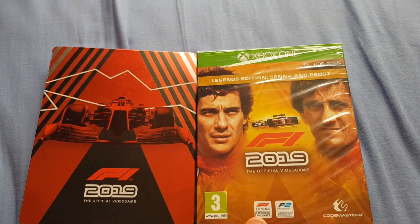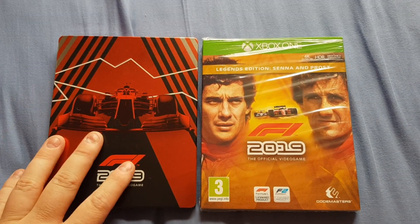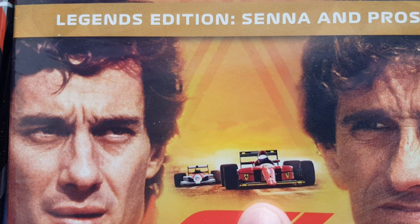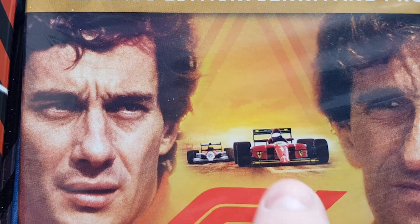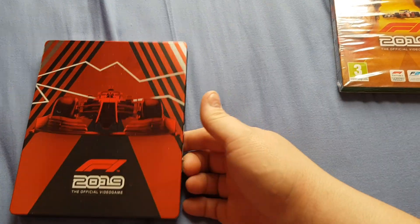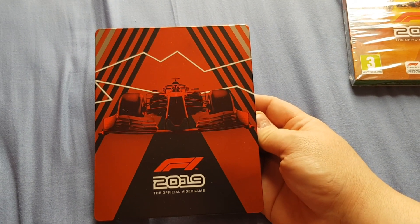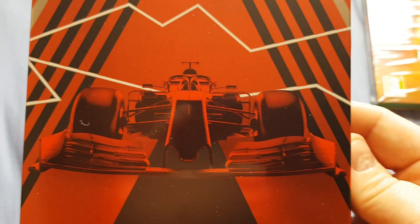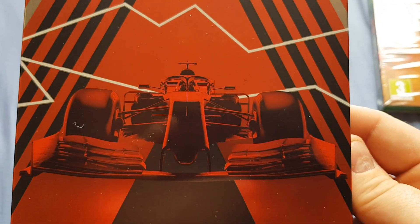This Legends Edition came out three days early, on the 25th of June, and it's a Game UK exclusive with the steelbook. I'm not sure if companies around the world have the steelbook or not. The game is F1 2019 Legends Edition, which includes Senna and Prost, the Ferrari F10 and the McLaren MP4. The steelbook is red and black, with Chemical Brothers-type music visuals — a generic car with no branding, but it's probably a Mercedes.